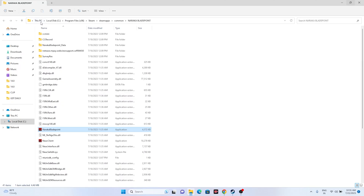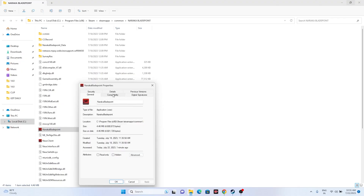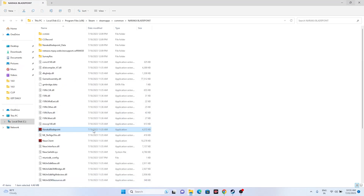From the same installation folder, you can also run the game as administrator. Navigate to the Naraka Bladepoint executable, right-click, go to Show More Options, then Properties, then Compatibility, and check Run this program as an administrator. Click Apply and OK. This step helped many users, as mentioned in Reddit and Steam Community forums.